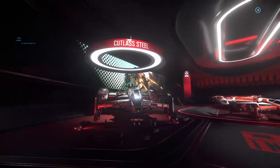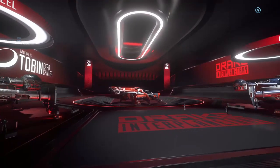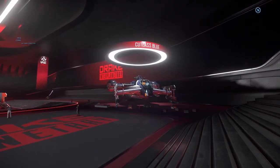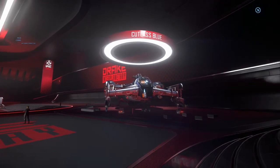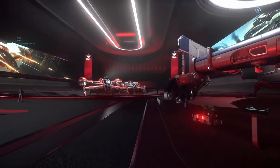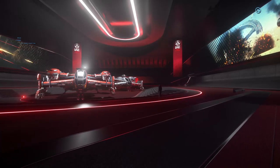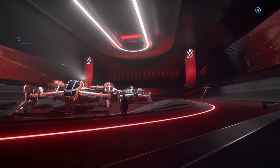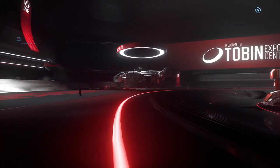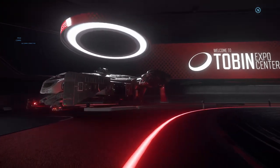There's the Cutlass Steel — which is not painted, it's literally made of stainless steel. There's a red one — that's a medical version. There's a blue one — Cutlass Blue — and that's a police version. And then way in the back, the gray-black one is known as the Cutlass Black, even though it's more gray than black. Let's start with the Cutlass Steel.